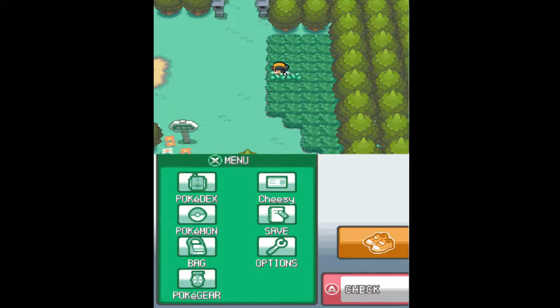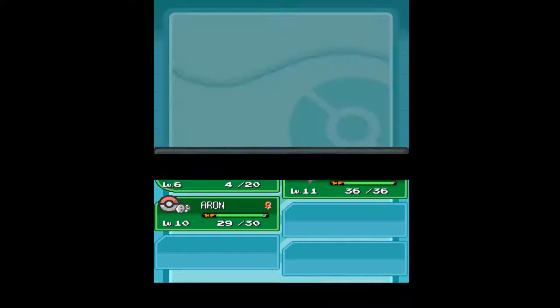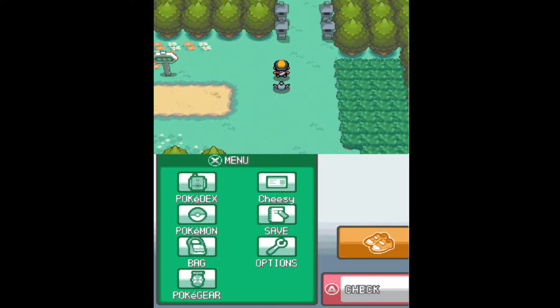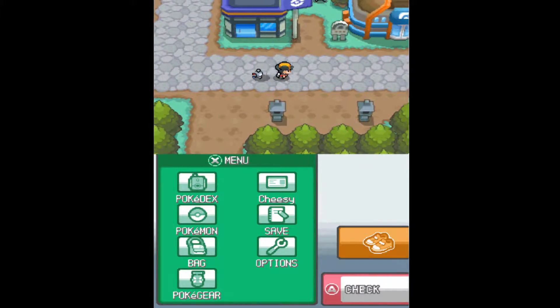I still haven't thought about nicknames, I need to do that. But yeah, we got Magnemite. He probably actually won't be that useful immediately because we have to go through that rock area.